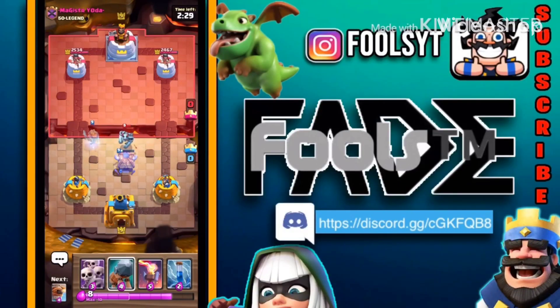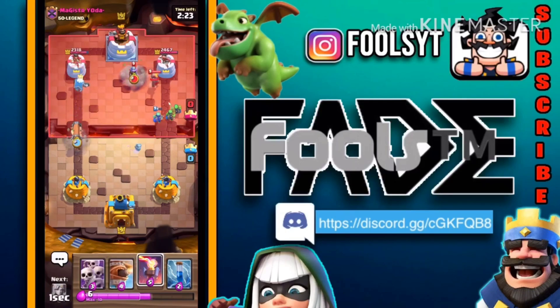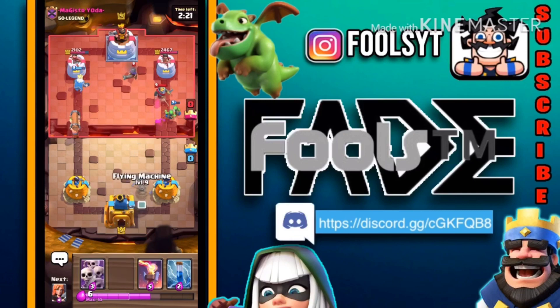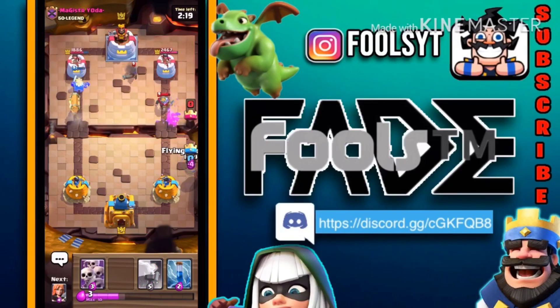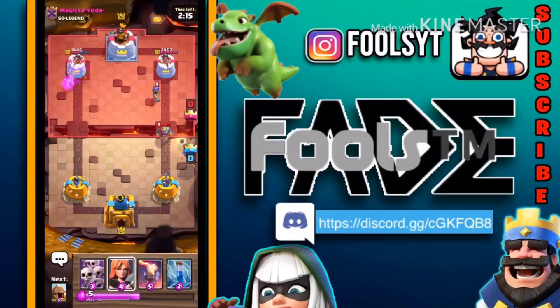Hello everybody, I hope you guys are having a great day. We're going to be printing another Clash Royale video, and today we're going to be trying to see how fast a game of the crazy game mode seven times elixir can be ended. But before that, I'd like to ask you guys to buy Rogue Energy and use code 'Sport Fade Sports Team' for 10% off. Let's get into the video.